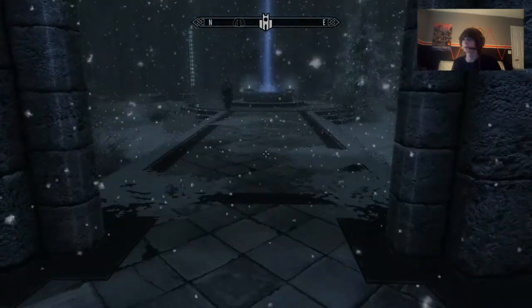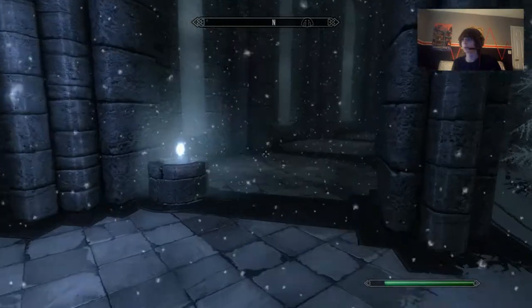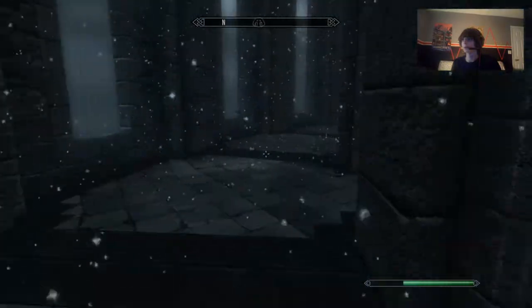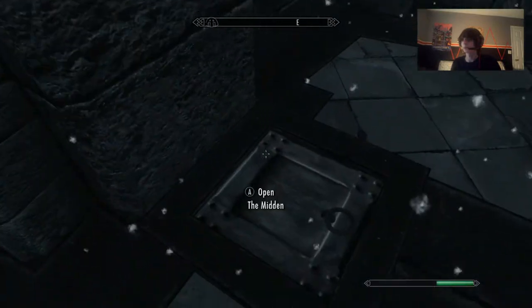When you walk into the main central outdoor court area, take a left and run along by the pillar roof area. You'll find the trapdoor to a place called the Midden. Go in there.